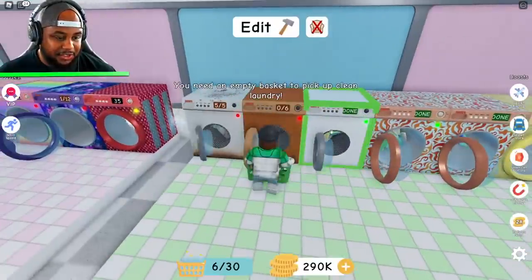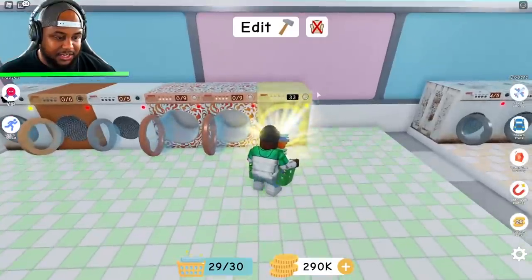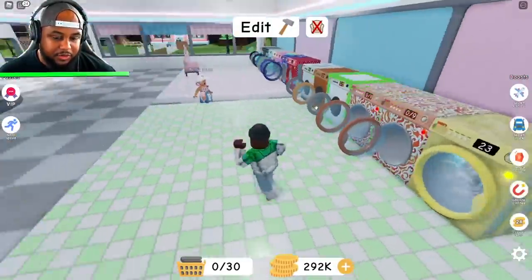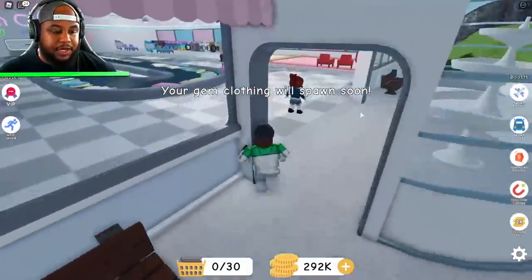Okay, this one's done, done, this one's done, that's done, this is done, this one's done, and then this one is almost done. We're going to go ahead and clean these clothes. 292,000! And then that one's almost done as well. We're going to spawn gym clothing.